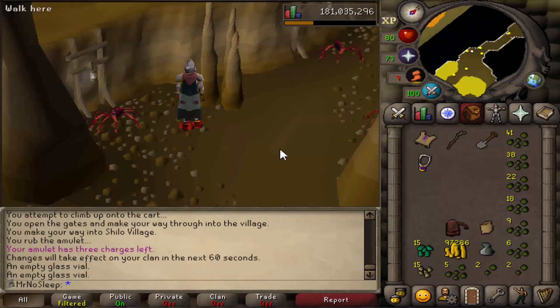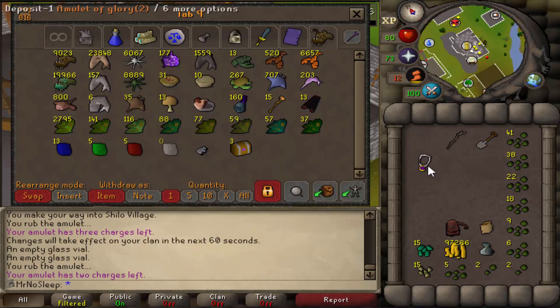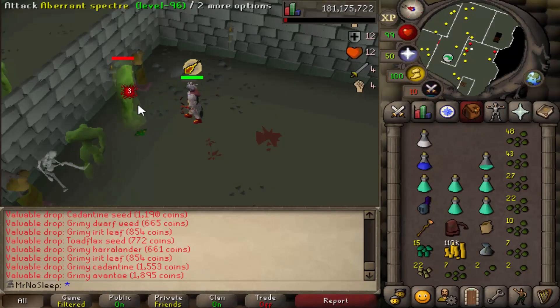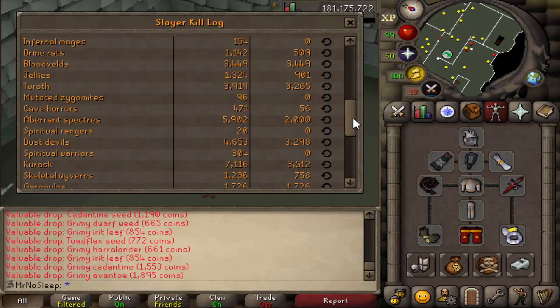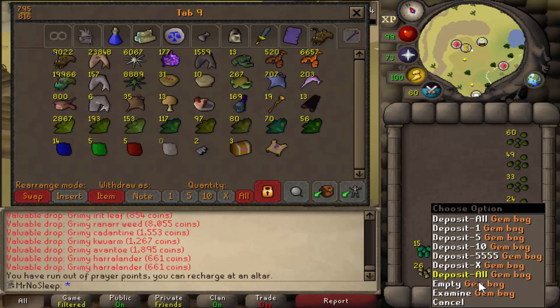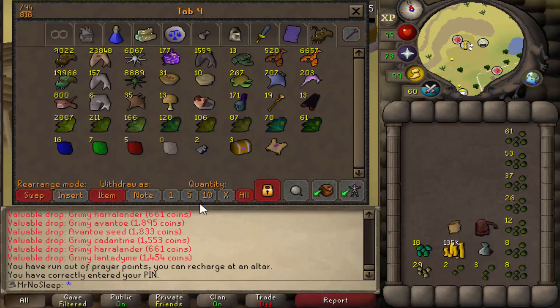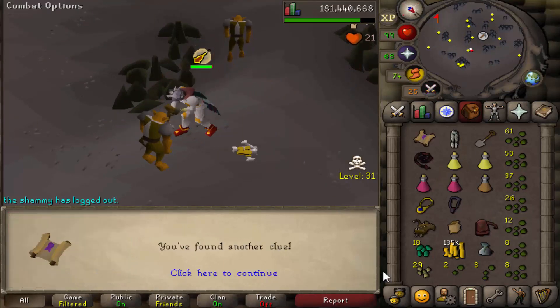Also, since the Aberrant Spectres are undead, if you use a Salve Amulet or a Salve Amulet Enchanted, you'll have a large advantage — but that's only if you're off-task, because they don't stack with the Slayer Helmet. And yes, as I'm voiceovering this, I just realized I could have used a Salve Amulet this whole time since I was not on task. So do yourself a favor and don't make that mistake. Also keep in mind these Aberrant Spectres can be found in two locations: the Mortanya Slayer Tower second floor, and the Stronghold Slayer Cave right next to Nieve or Steve, depending on who you are.